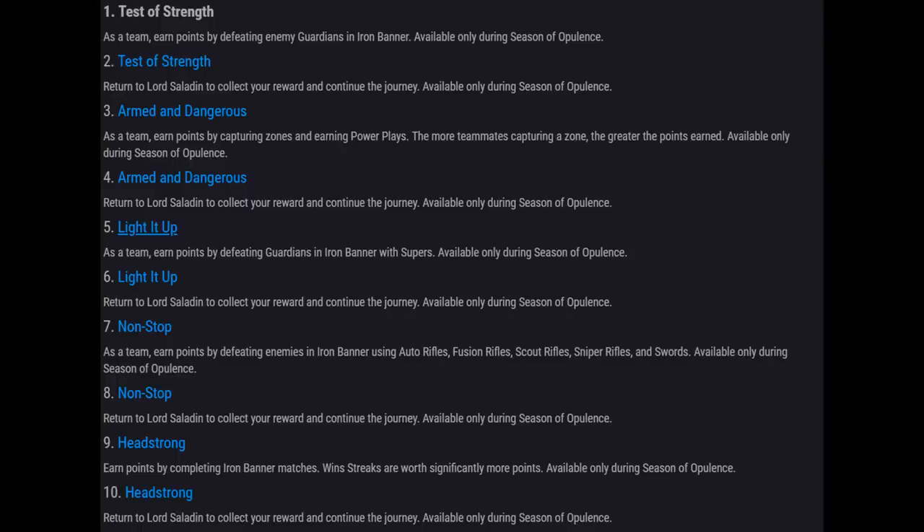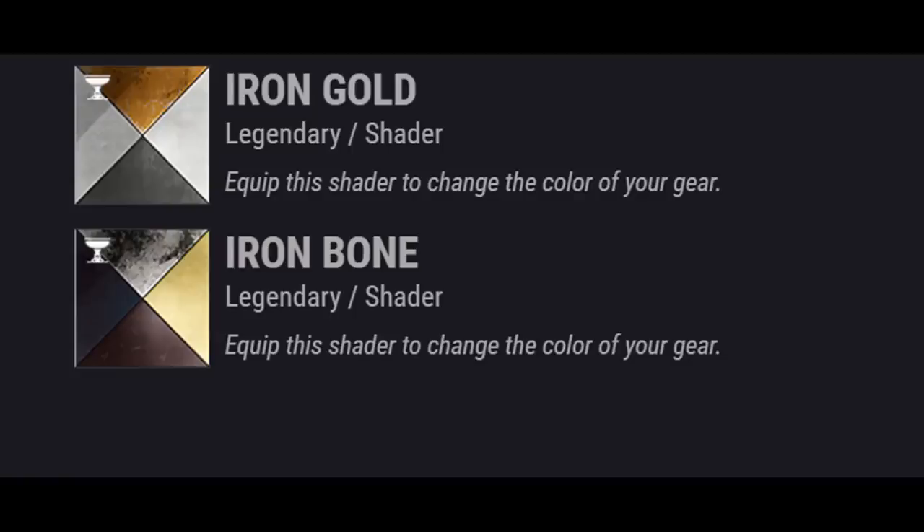As a team, earn points by defeating enemy guardians — 600 points required. Then go to Saladin and pick up your armor piece. As a team, earn points by capturing zones and earning power plays. The more teammates capturing a zone, the more points earned. As a team, earn points by defeating guardians with supers — super kills are worth 200, melee kills are worth 100, and grenade kills are worth 150.